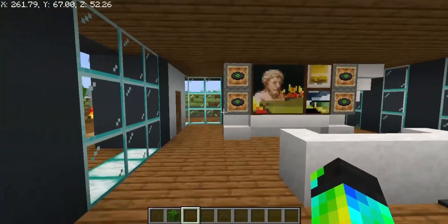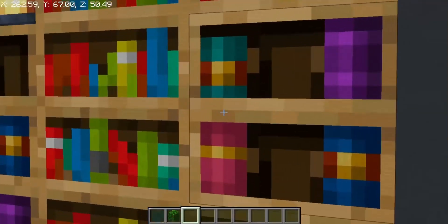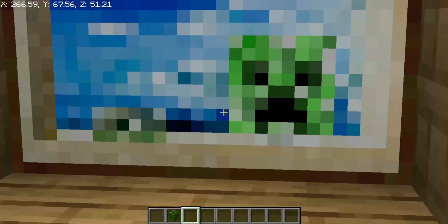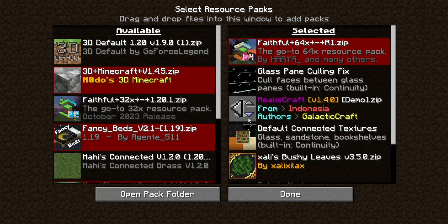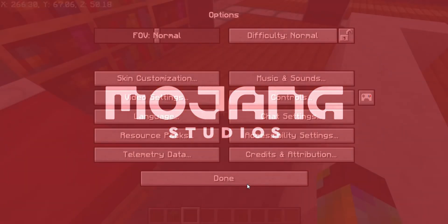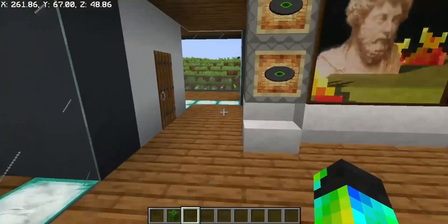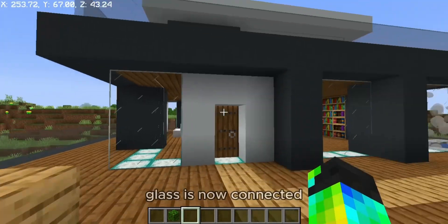Wow, everything has extra texture. The weight painting is the same, let's fix it. Now it's looking good. Glass is now connected.